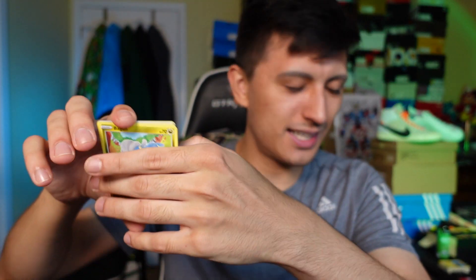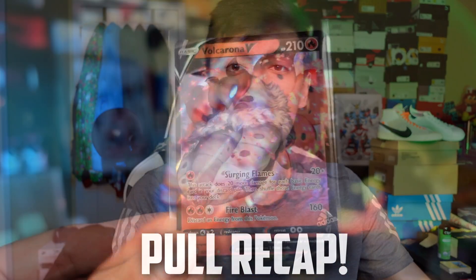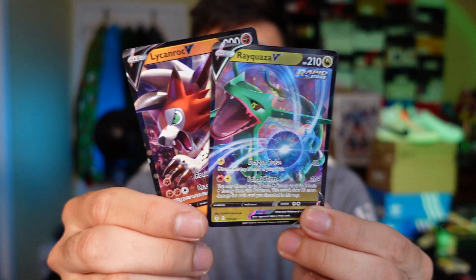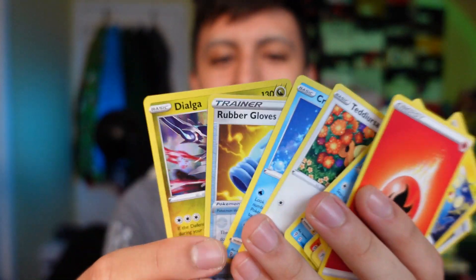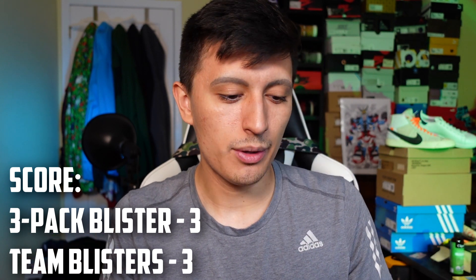There's the code card, and it's the final pack. Before we open it, quick recap of the three hits so far: Volcarona V from the regular blister pack, Rayquaza V and Lycanroc V from the three-pack blister. Make sure you hit that like button and comment who you think won today. And the hit — a Dialga holo rare! That's going to be better than what we had last round, making this a tie battle at 3 to 3.